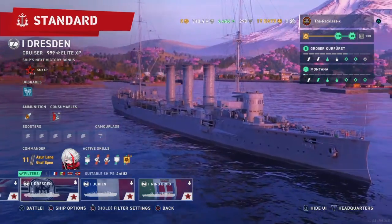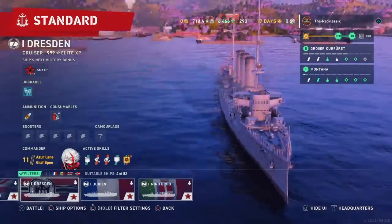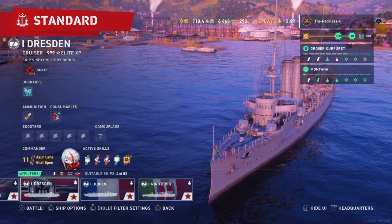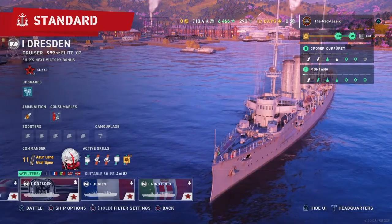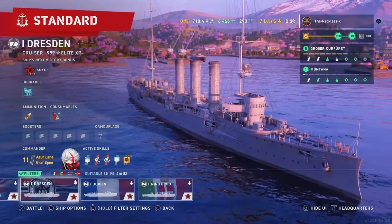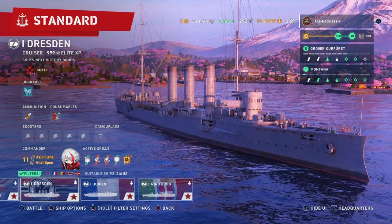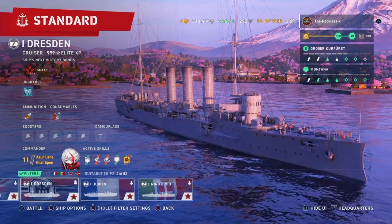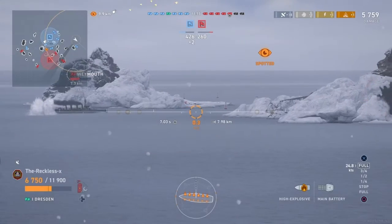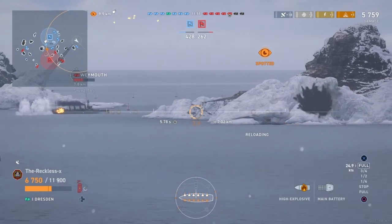The German cruiser at rank 1 has the fastest reload with its guns, allowing you to basically spam HE at rank 1, which is actually pretty effective in this game for setting fires. As you'll be seeing in clips later as well — it feels a lot more like a destroyer's reload.